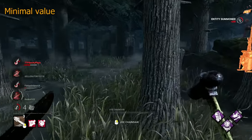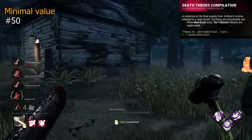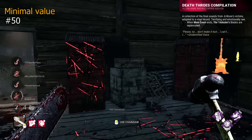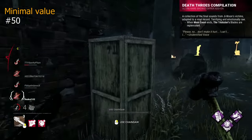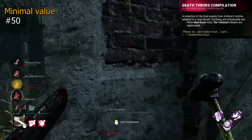On to the addons with Minimal Value. Death Throws Compilation reloads all blades as Trickster once main event ends, which is nice, but realistically most games only have 3 or 4 main events, and you're pretty likely to also have some blades remaining already, meaning sometimes all this does is save you a few seconds at best.